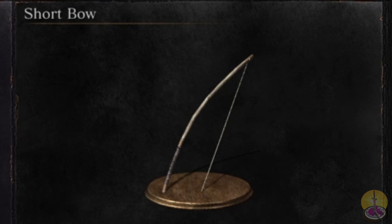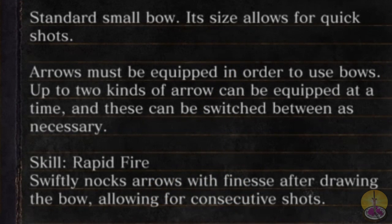So the short bow. I think it was the very first bow ever created, maybe? Was a short bow? I don't know. Anyway, the description of this weapon reads: standard small bow. Its small size allows for quick shots. And instead of a proper description, this gives us a tutorial on how to use it. Arrows must be equipped to use a bow.